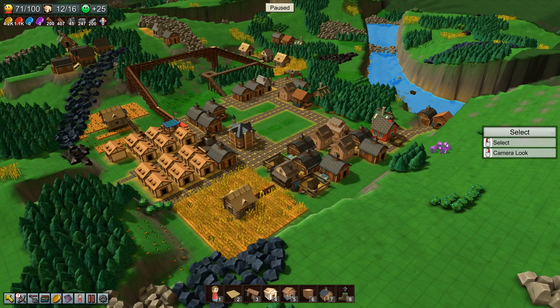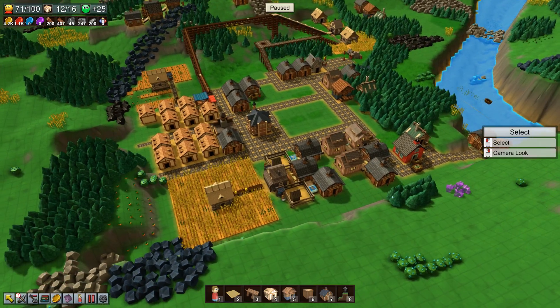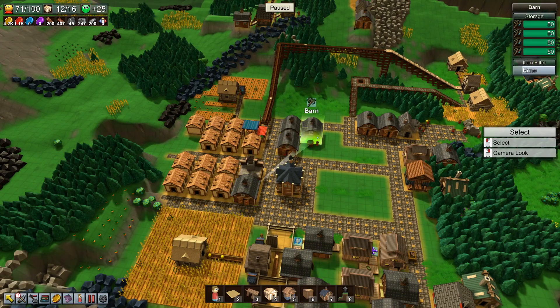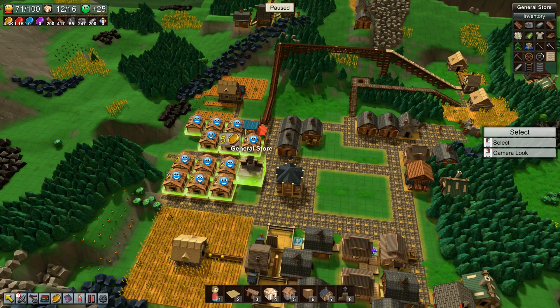Hello everyone, Dependance Empire here, and welcome back to Let's Play Factory Town. We're back in our little striving town. Previously I was emptying this barn from herbs and filling this one, but it turns out this one is already full because the little guy was still storing and getting more herbs from here and placing them here. So let's get rid of it.